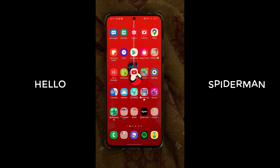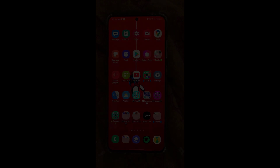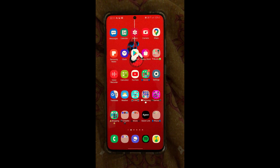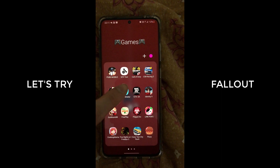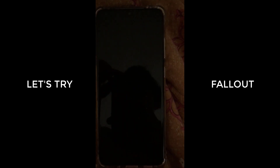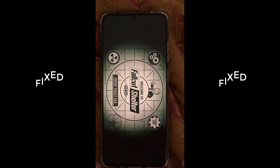This is after the update, and I think Samsung actually fixed the yellow tint or the Hulk screen problem, and I'm glad they fixed it very fast. Just to show you the app from the previous video that I mentioned — there's actually the Fallout, which is right here. See, it's the real color of this game. There's no more Hulk or yellow tint, greenish tint. Everything works.